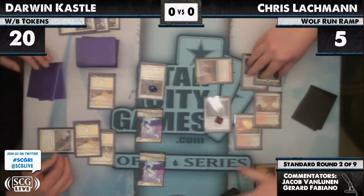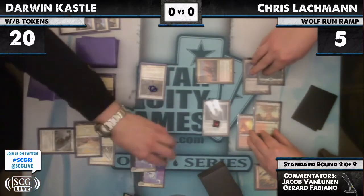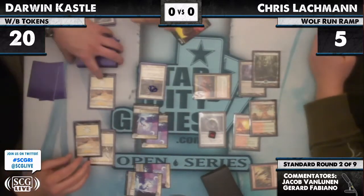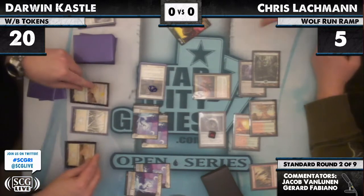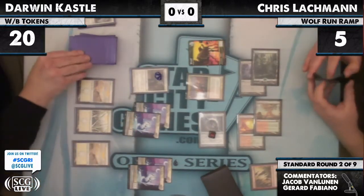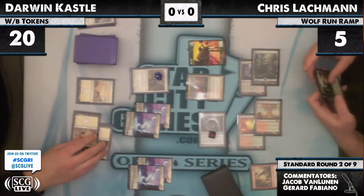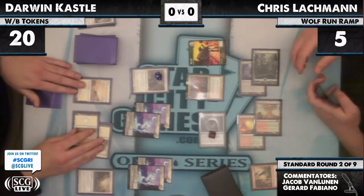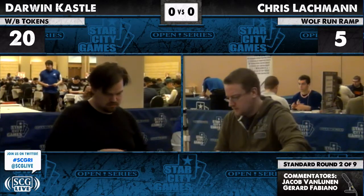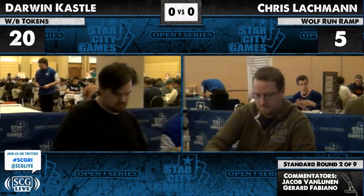That's going to be a problem for Chris. There's a Midnight Haunting. It's still bad for Lachman — not looking good. Darwin has anything else here? Darwin's only black — Chris is dead. Tangible Virtue comes down and the tokens in play for Darwin. Too much for Chris to handle — forced to pack it up and move to Game 2.